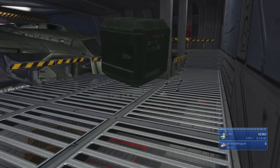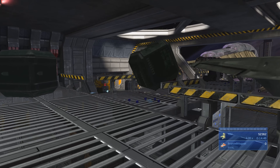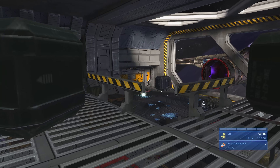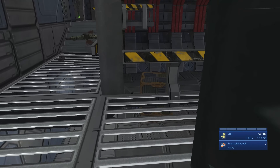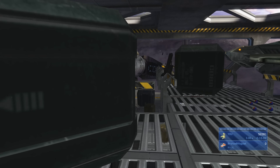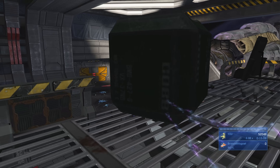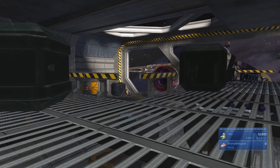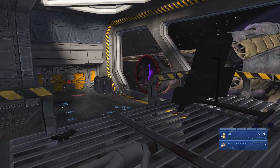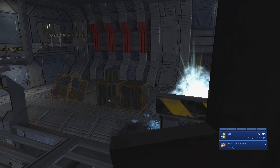Up here you can see four groups of four or five plasma grenades — about 16 to 20 plasma grenades total. Use these to try to stick elites. When you stick elites they often aggro and draw their sword, which is what we want. Take out grunts with BR headshots as they spawn in, then try to stick as many elites as possible. With their swords drawn they can't shoot plasma rifles at you from below, so you're safe up on the catwalk.